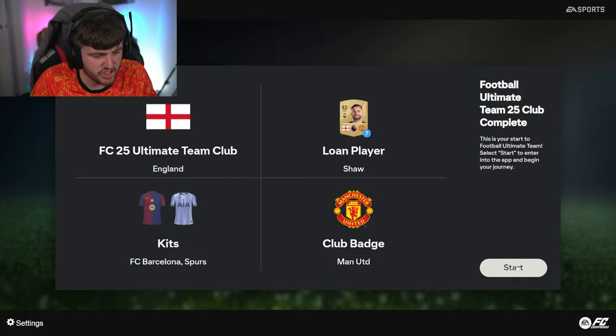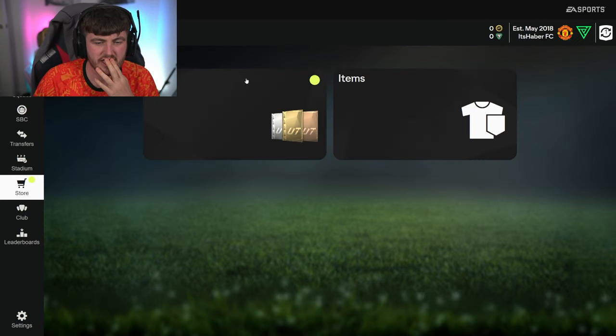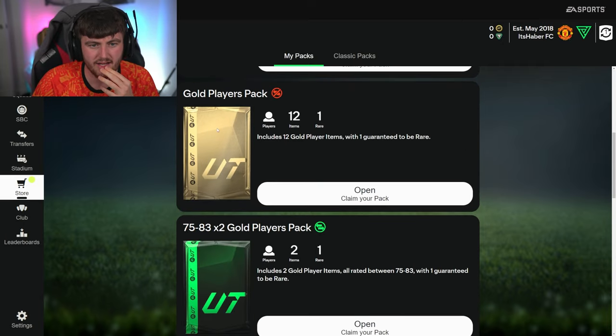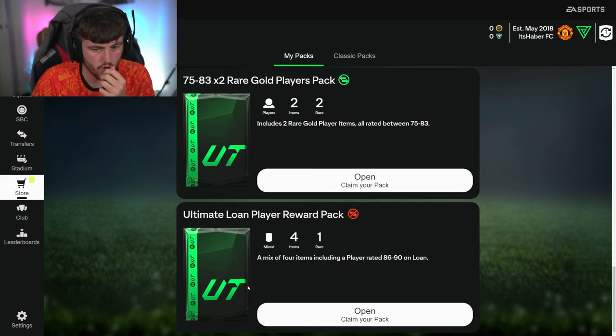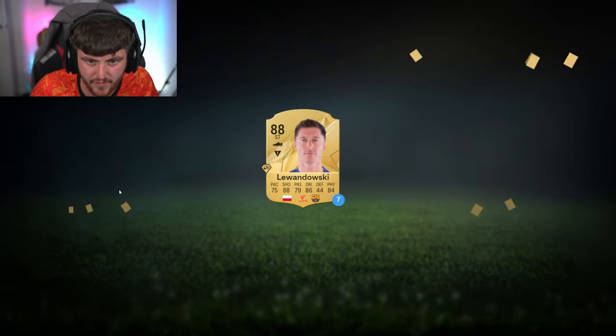We've got to get our welcome back packs as well. The store is our first destination and we are getting a silver players premium pack, a gold pack, a gold players pack, 75-to-83 times two packs, and an ultimate loan reward pack as well. Solid. Let's open the ultimate loan reward pack first.